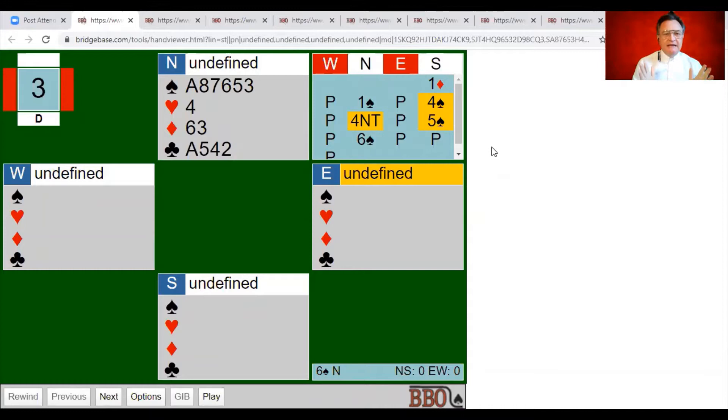The first couple of hands today are a little backtrack on how to count losers and how that can help you in the bidding. On this particular hand you're sitting north and your partner opens one diamond, you respond one spade, and partner jumps to four spades. When partner jumps to four spades they're saying, opposite your minimum hand, I'm good enough to go to game, so you'd expect them to hold somewhere around about 18-19 points.